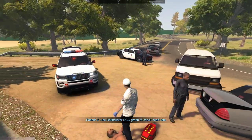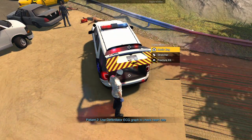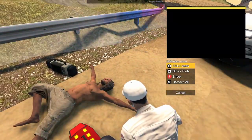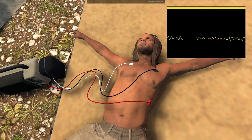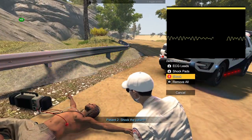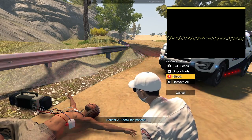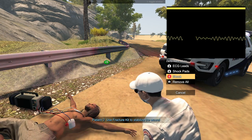Use defibrillator - here we go. This person is unconscious. I need to check on that other person but until this person's breathing there's really no point, because we're going to have to help them right away regardless. It's saying shock them, so good thing we stayed on this person. Here we go - three, two, one, clear. To me that graph looks pretty much the same, but it's saying to use a fracture kit now, so we will do that.